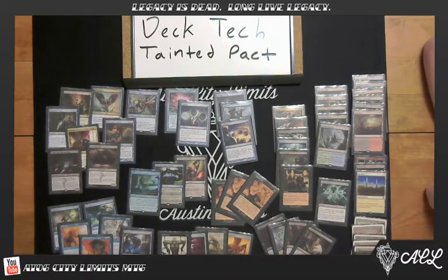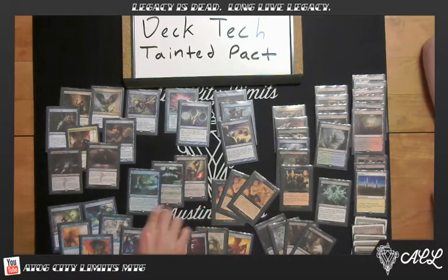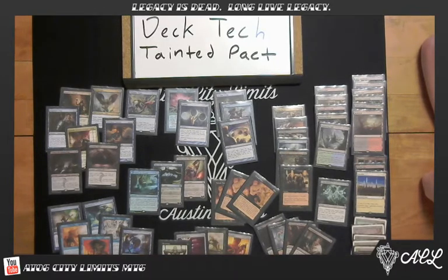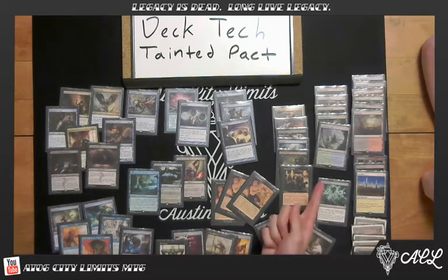Your win conditions are essentially Liliana of the Veil, Jace, and Search for Azcanta, which is kind of an extra value piece. Obviously you're also relying on creature beats, and you play one copy of Lumbering Falls for late-game situations. You also play a Crop Rotation to go and get Lumbering Falls if you find yourself on a stall board playing a Dragon.